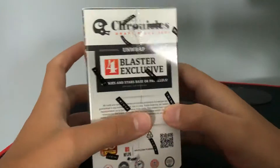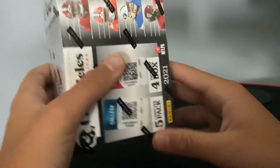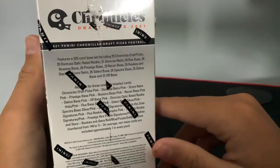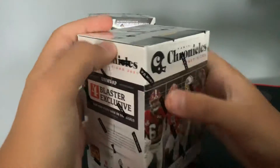We will do the Chronicles Draft first for exclusive Rookies and Stars base or parallels. 20 cards, like I said, you can get autos and stuff. And then 3 Blaster Exclusive Pink Parallels.